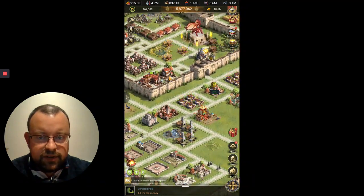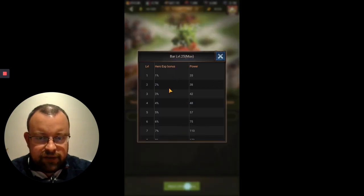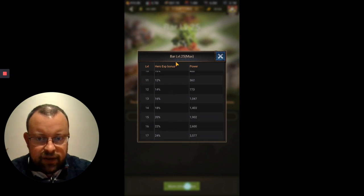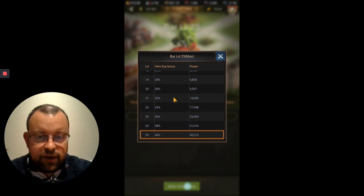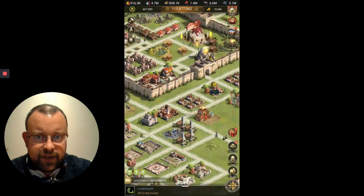In terms of buildings, you've got the bar in your castle. If you click on details you'll see it does give a hero XP bonus. Depending on what level you are it gives more — level one gives only 1%, all the way up to level 25 which gives 40% extra hero XP bonus. So if you can level up your bar as much as possible, that's going to help with the XP your heroes gain, whether that's from attacking marauders or otherwise.